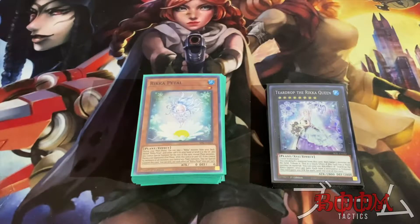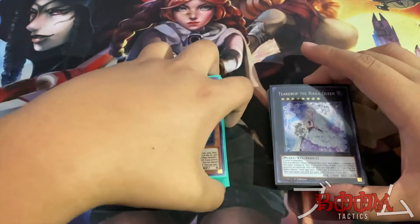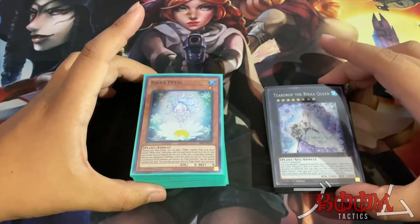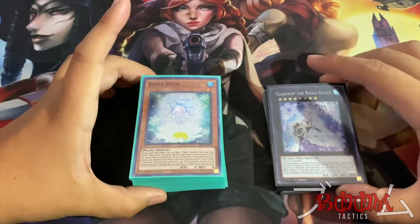What is up guys, it is your boy Ice coming at you with another deck profile today. Today we have the queens themselves — Ricas. This deck build is super fun to play. The times I have used it, it's pretty fun — you can get around a lot of annoying stuff with these guys because they themselves have some annoying cards, and by annoying I mean fun.